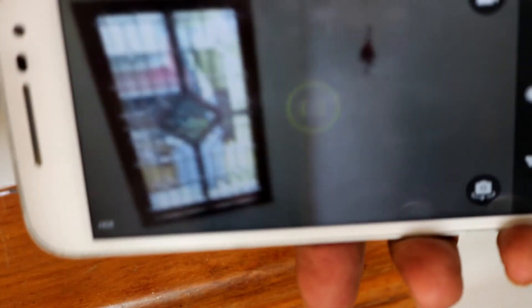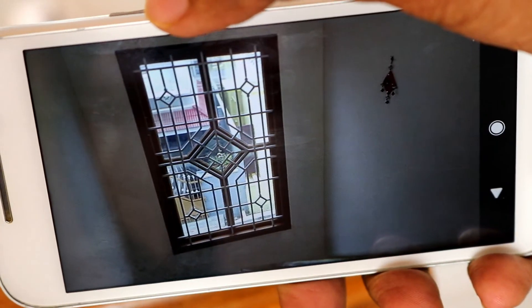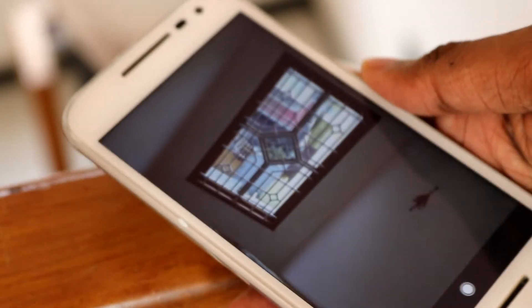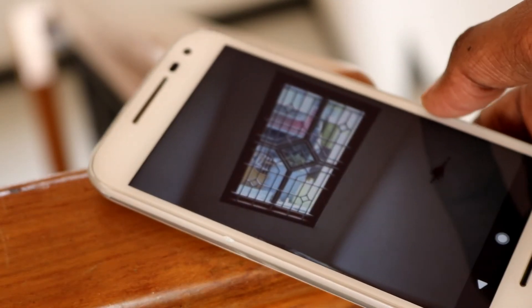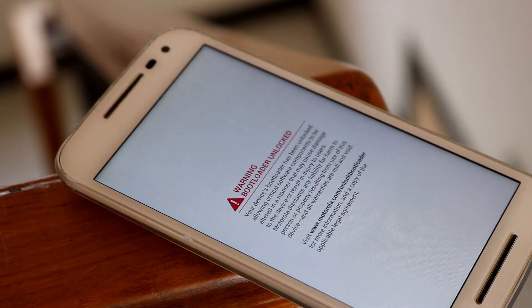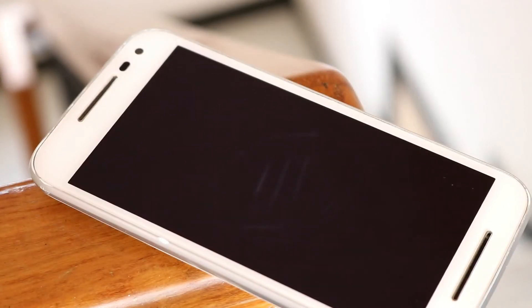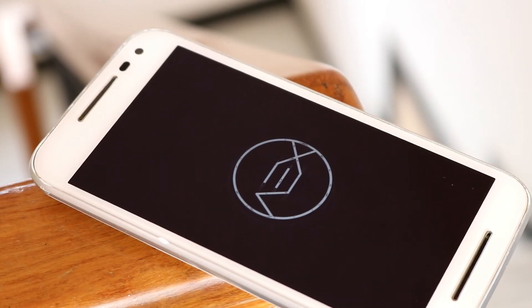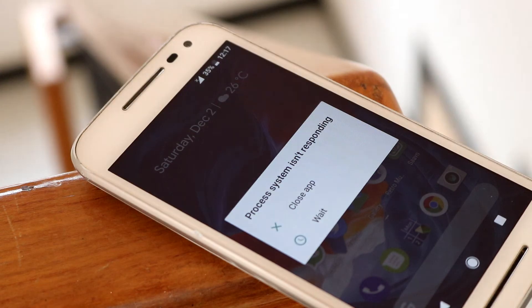Starting with the biggest con: the camera is just trash. It literally crashes every single time. It didn't happen in the first few days, but once I started using this phone as my primary phone I was so annoyed — it just reboots and crashes every single time. I always loved taking pictures and once this problem started, that was when I decided I must flash another ROM immediately.